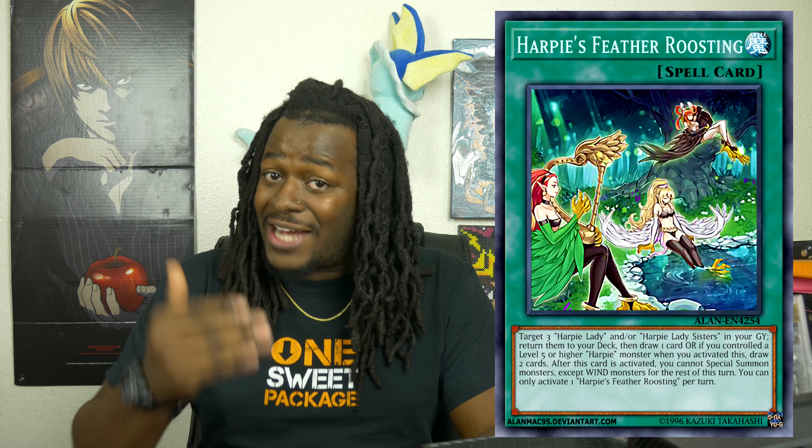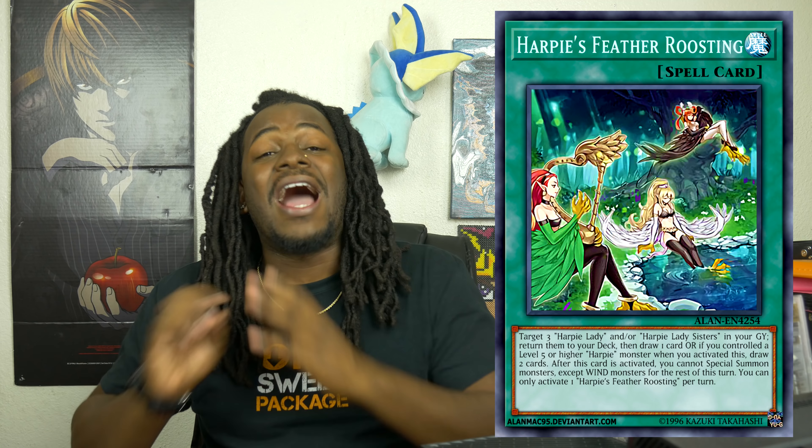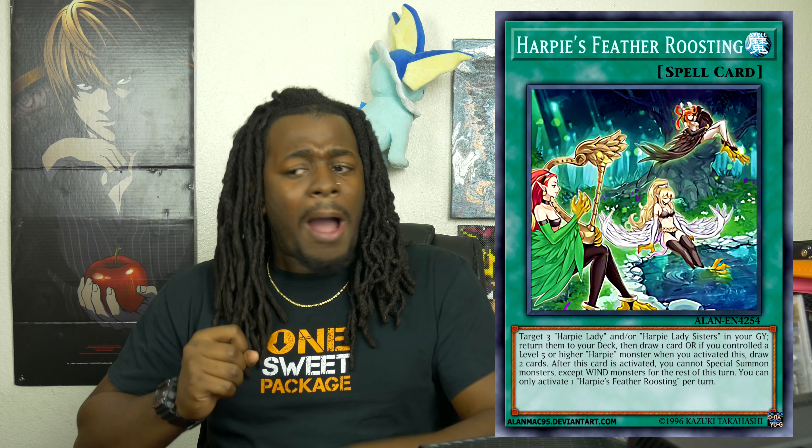If you're starting to realize, the Harpy support is going to be more dedicated to Harpy monsters that like to be Level 5 or higher — namely Harpy Lady Sisters, but also Harpy's Pet Dragon. Harpy's Pet Dragon is a Level 7 monster, and Harpy Channeler becomes a Level 7 monster. This card may restrict you to only summoning Wind monsters, but Number 42: Galaxy Tomahawk is a Wind monster itself, so I can already see some spicy plays. This card is essentially a Pot of Avarice. I think it's a solid two-of. I don't think Harpies will be more than $10 as a competitive deck, but they look really fun.